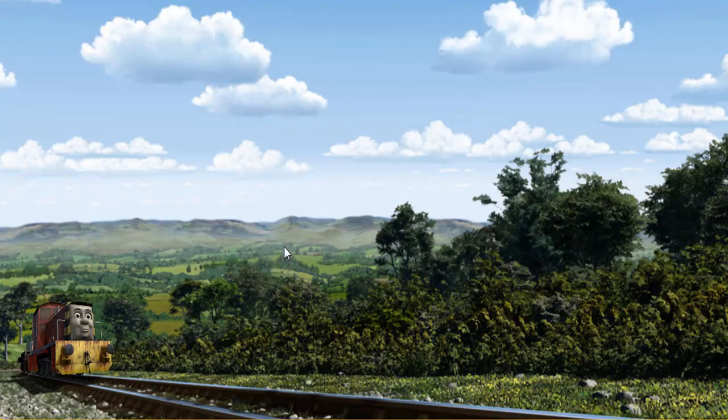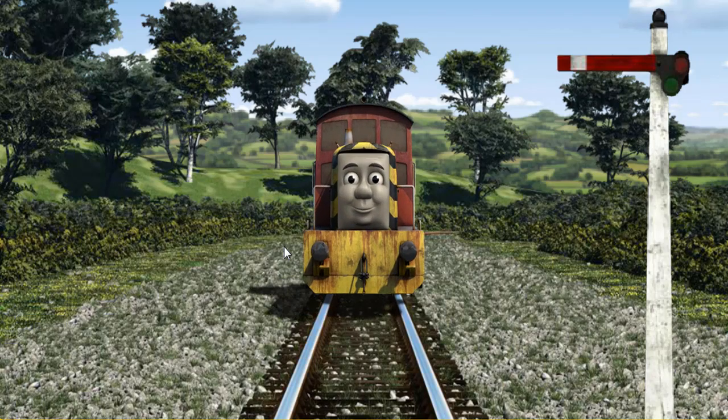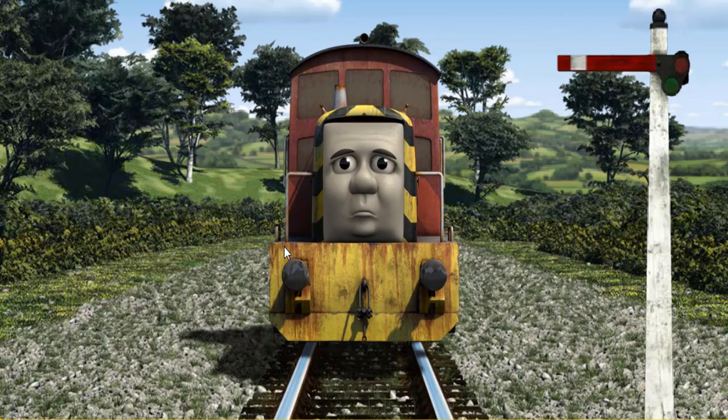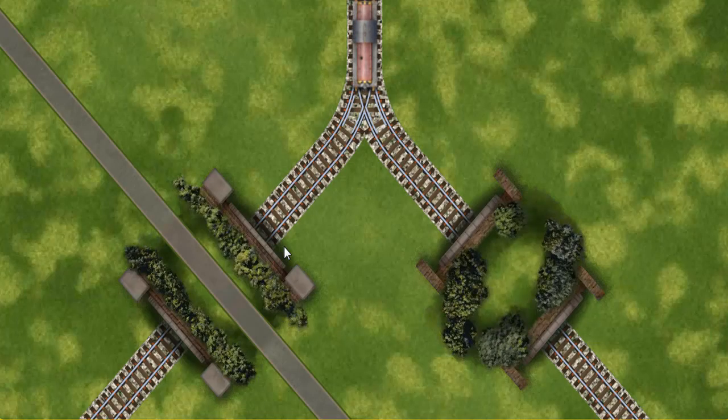Salty went through the countryside. Suddenly, Salty had to stop because of a broken signal. He would have to go another way. Find the track that goes under the road.